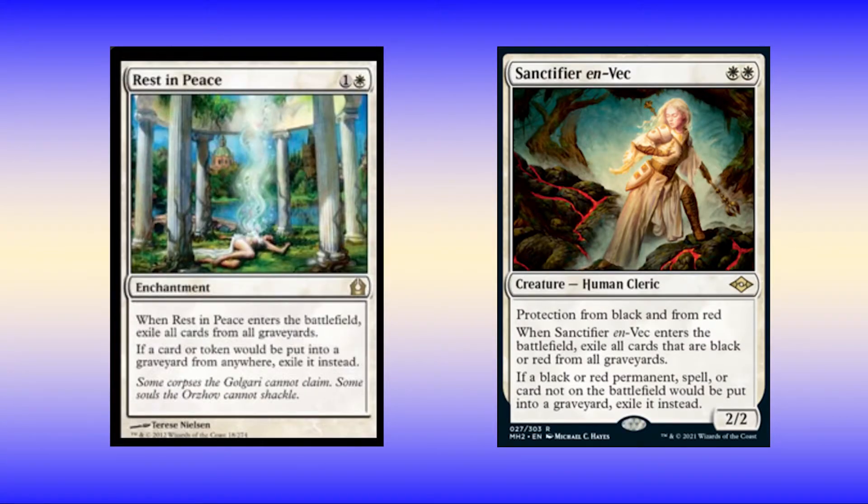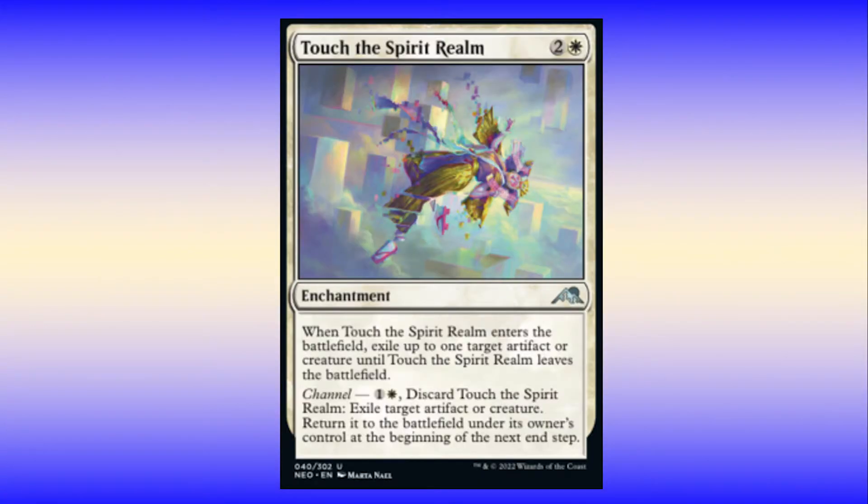I run three Sanctifier en-Vec for Burn and Izzet. I run two Rest in Peace for Izzet also, and I also use it for any other graveyard strategy outside of Black-Red, kind of like Dredge. Finally, I run two Touch of the Spirit Realm in case I need more shots at a key piece of removal. It also has the added benefit of being found with Elspeth.